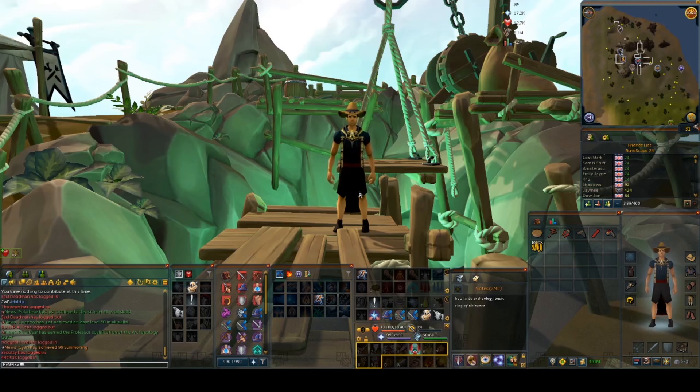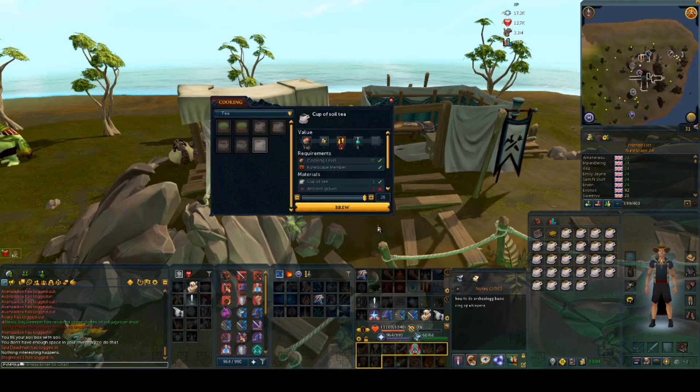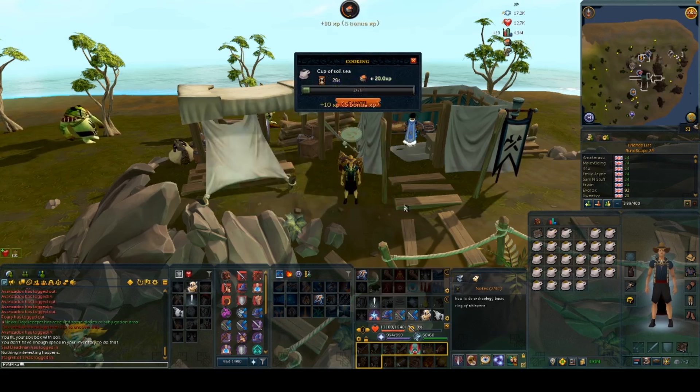If you would like to boost your Archaeology level by 2, you need to use a cup of soil tea. You will need a Fiery Brimstone, Ancient Gravel, Saltwater Mud, Aerated Sediment, and Earthen Clay. I would recommend that you fill up your soil box with 100 of each soil — that will make your process a lot easier.